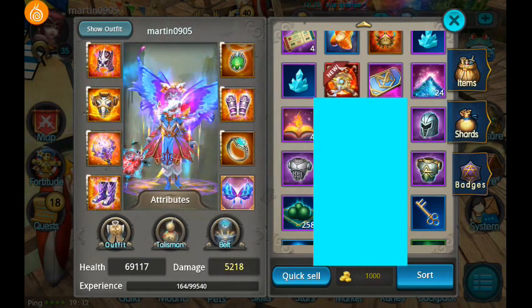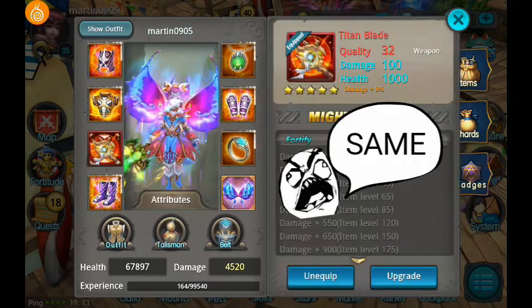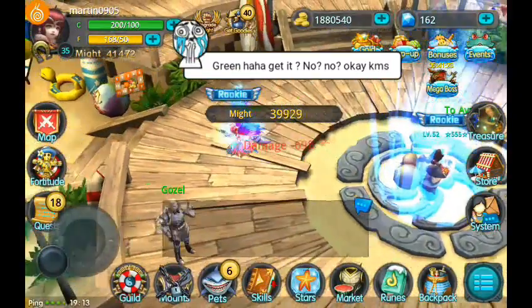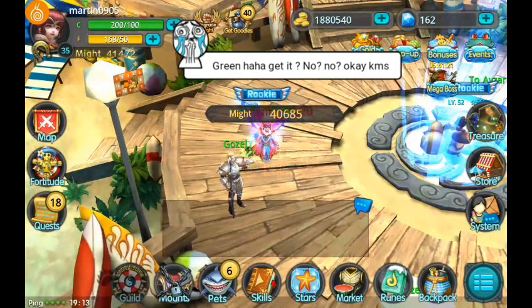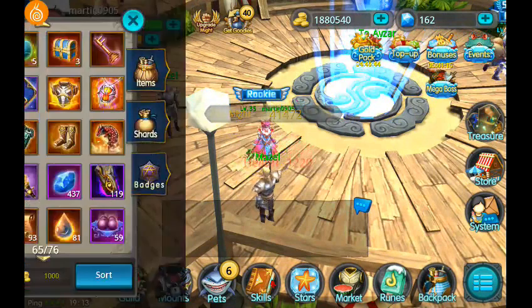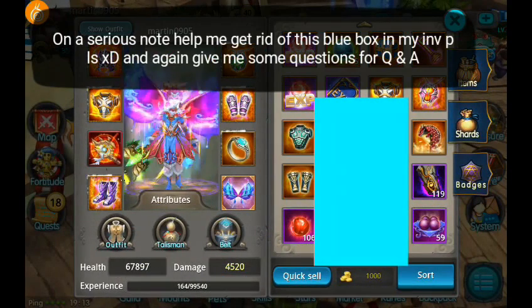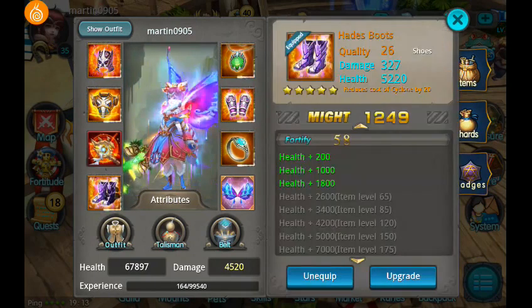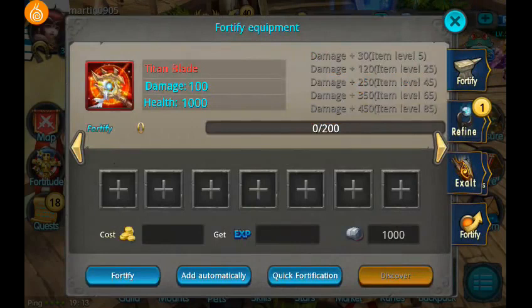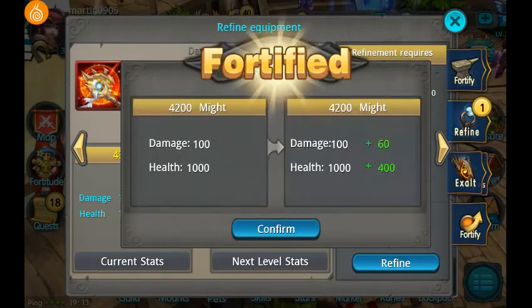There it is — looking really nice, I'm so happy! Wait, it looks green. Look at this! Oh my god, that looks green. Well, I have loads of lag guys, sorry about that. And the blue thing in my inventory — I don't know, that's some kind of a bug. Trying to get it fixed but it doesn't work.